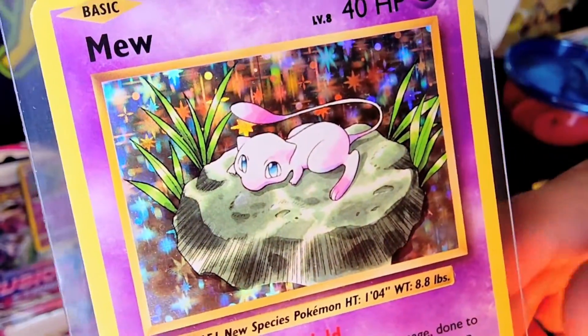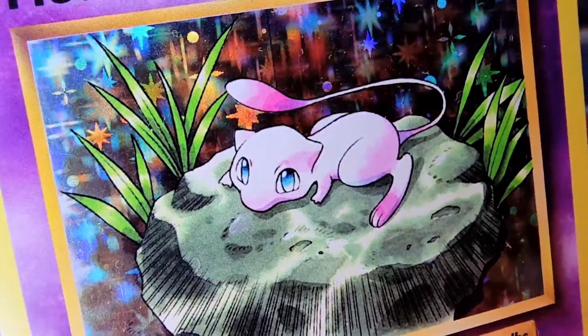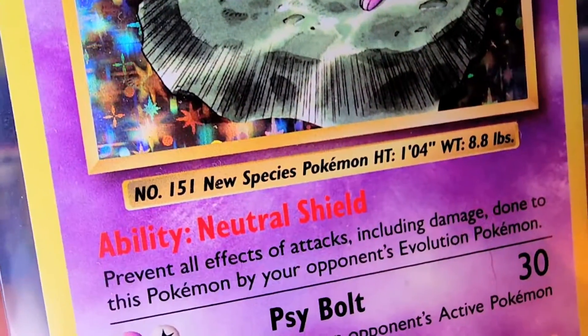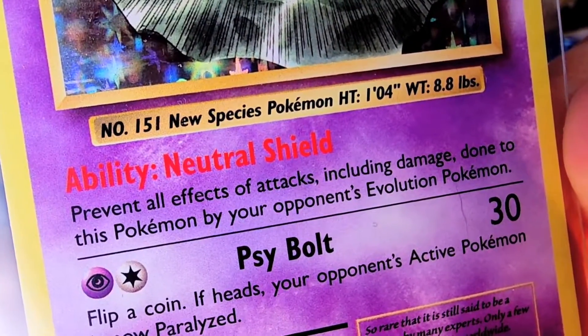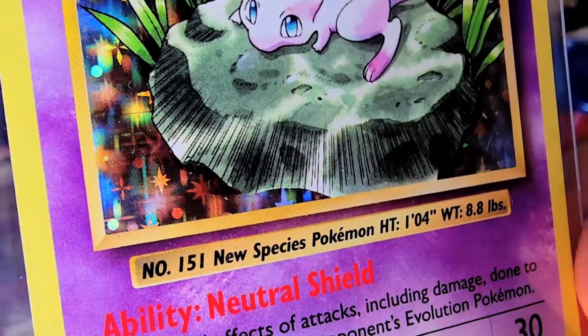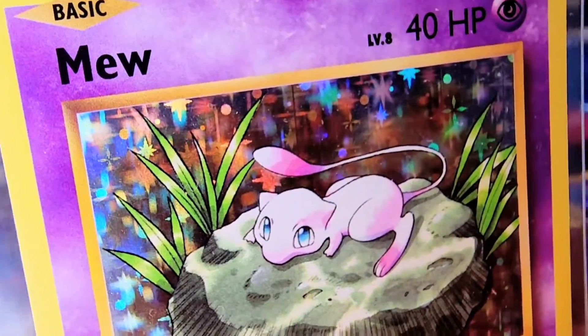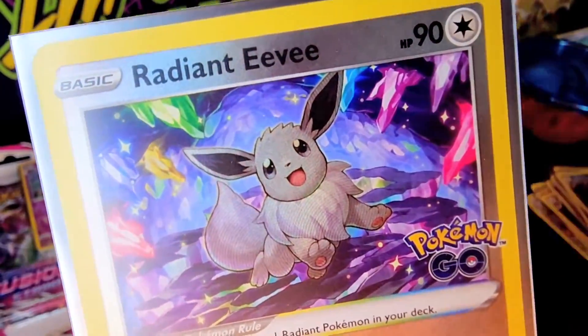This recreation of Mew — the old Mew print card — is part of the Celebrations set. It's got the ability Neutral Shield, Cybolt for 30: flip a coin, if heads your opponent's active Pokemon is now paralyzed. And there you have it — old school artwork and a beautiful holo on it.